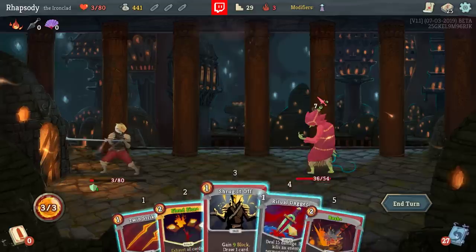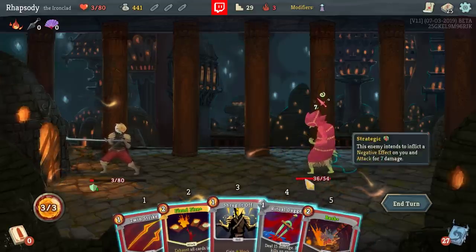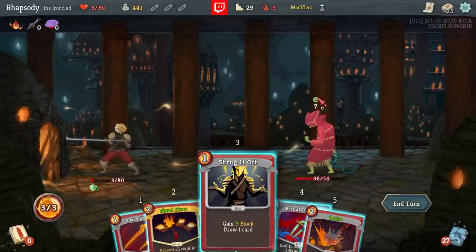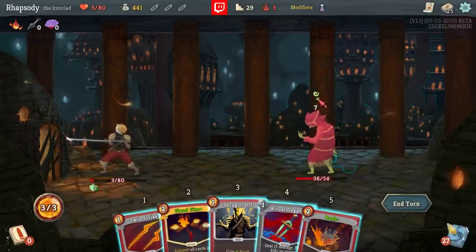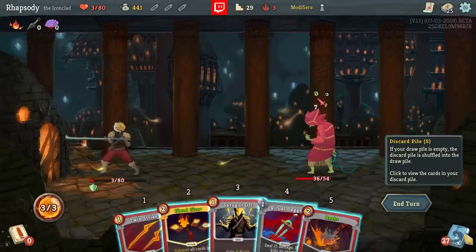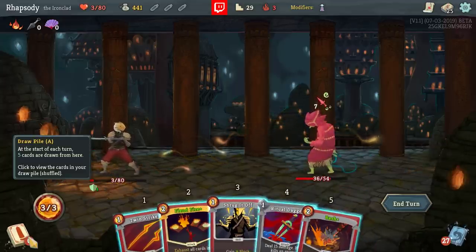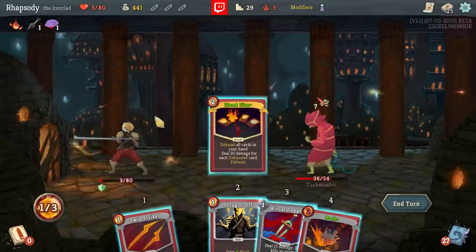If I don't play the Ritual Dagger here, I actually draw a new deck that doesn't yet have Ritual Dagger in it. I think I just have to kill the enemy — because if I play Shrug It Off to defend myself here, then Ritual Dagger stays in this hand, but I generate a new deck, and then Ritual Dagger goes to the new empty discard pile, so I'm now 30 more cards away from getting my next Ritual Dagger to actually trigger. So I think I just kill.